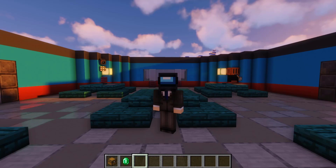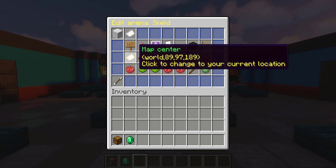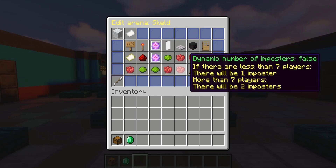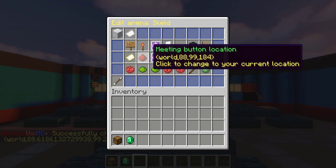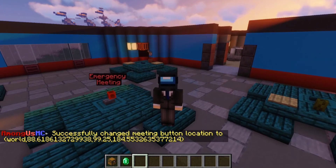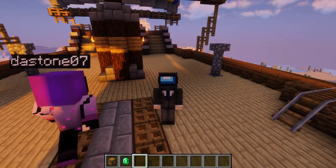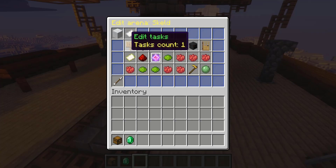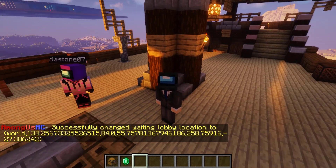We're getting pretty close to wrapping things up. We can do AUASETUP and we have the map center, which we already set when we created the map, but you can move it if unsatisfied. We also have the meeting button location and the lobby location. We can go ahead and set the meeting button location — that bad boy is set and it comes with a cool hologram. For the lobby location, normally you're on some kind of rocket ship, but just for fun, we're doing it on this cute little pirate ship, mix things up a little. This is where players can wait to join the game.